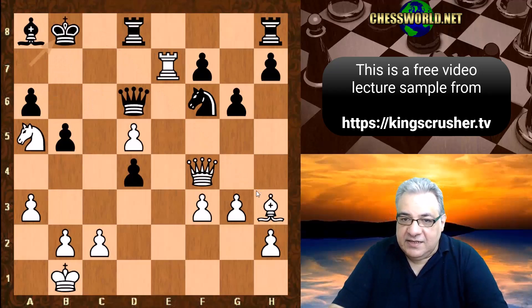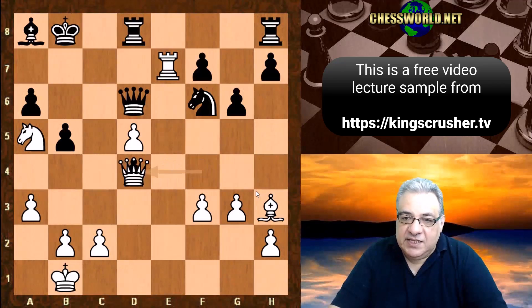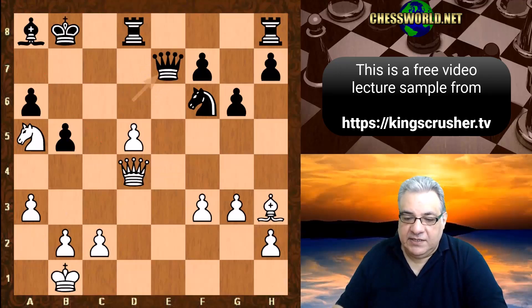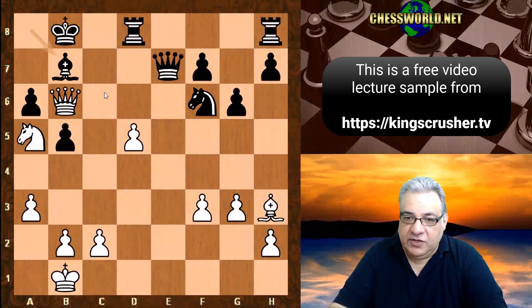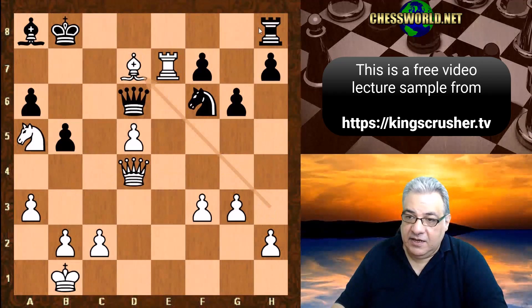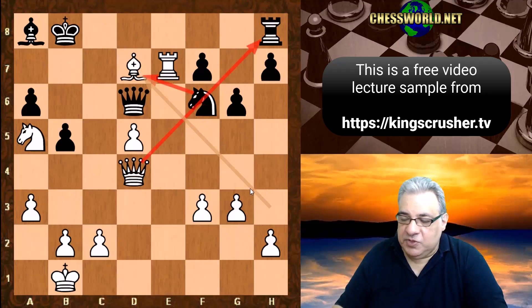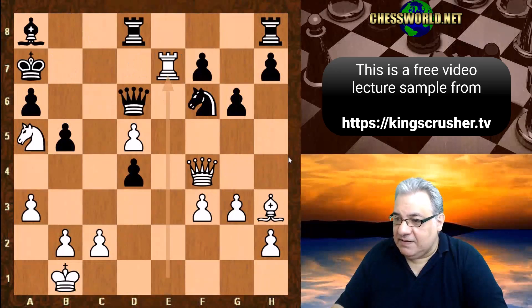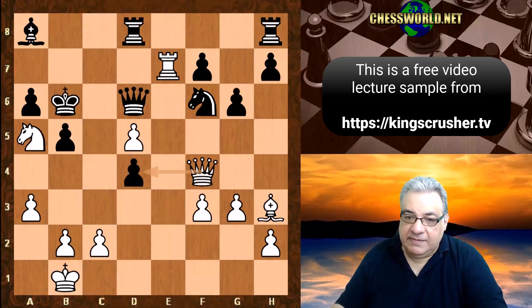If king b8 instead, we can just play queen takes d4, actually threatening queen a7 mating. If queen takes e7, that releases control of b6, so we pounce into that weakness. Then knight c6 check and queen a7 is checkmate — diabolical. Rook d7, we're just going to take on d7, and we're also looking at h8. If knight takes, we can take on h8. If queen takes e7, we're just playing queen b6 check and queen takes b7 checkmate. If king b8 — the king steps back — it's bad news because of queen takes d4. So the king steps forward, but this is the wrong time for king b6.